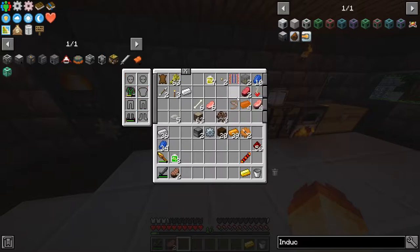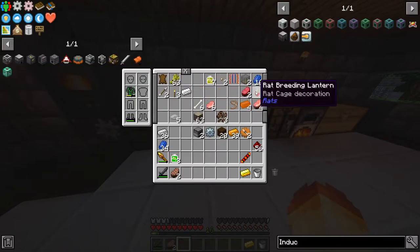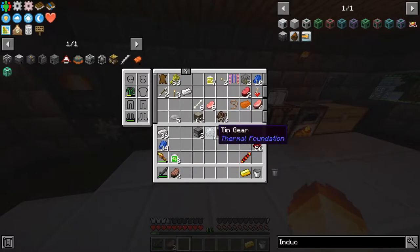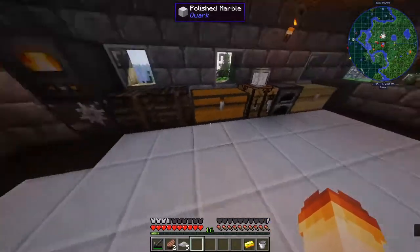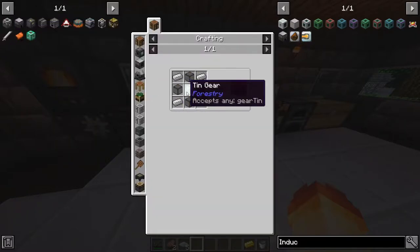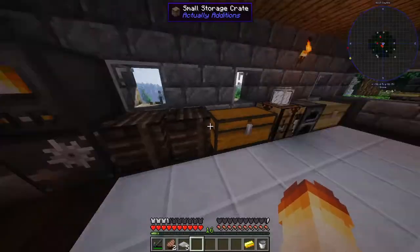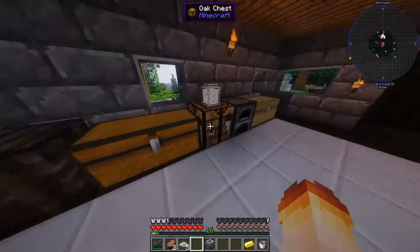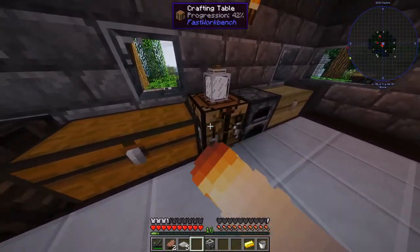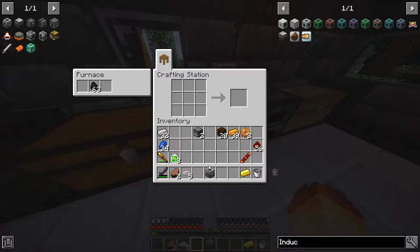I found the inventory upgrade in a chest, and I also found some other items at the pet shop. So basically I have like a chest's worth of extra inventory space. Our machine frame requires 4 pieces of glass and iron. Chiseled glass works too, it doesn't matter. All right, so we got our machine frame.